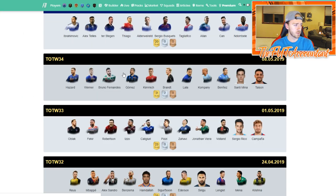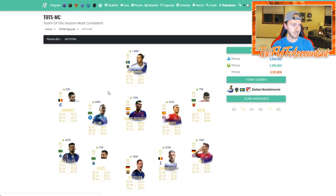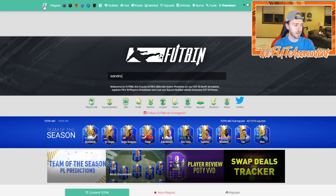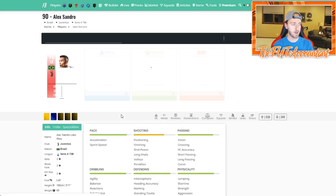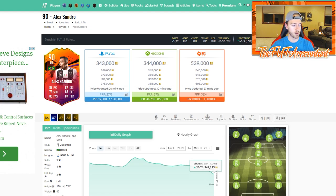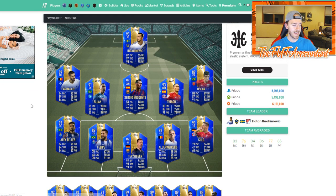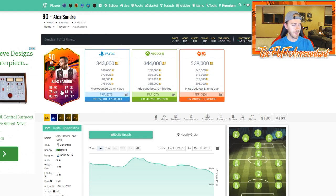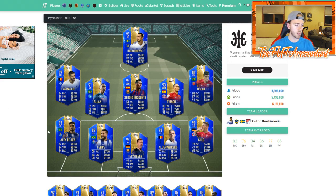Looking at TOTS Most Consistent, you see a guy like Alex Teles at 360,000 coins. Let's look up Alex Sandro's headliner card - it's taken a hit but the stat comparison shows Alex Teles blows him away. They're still around the same price: 367 for Teles, 344 for Sandro. That shows Alex Sandro isn't being properly valued on this market yet. Teles has 94 pace, 84 shooting, 94 passing, 89 - it's no contest between these two cards stat-wise.